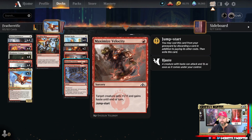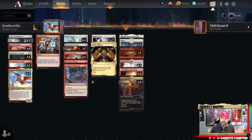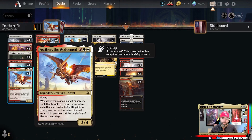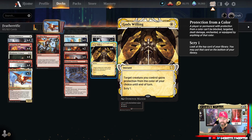It cantrips too — very reminiscent of Crash Through. Maximum Velocity is in here as a one-of: gives +1/+1 and haste, and jumpstart means you can discard a card to cast it again from your graveyard. Invigorated Rampage is a staple across Feather builds — target one creature and give it trample and a boost, or spread it across two creatures. For protection we've got Fight as One — good balance of humans and non-humans — and God's Willing, which gives protection from a color and lets you scry one.